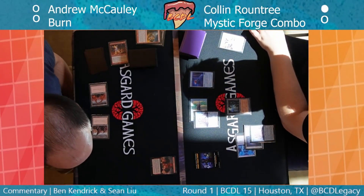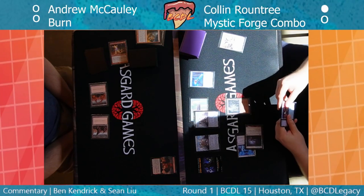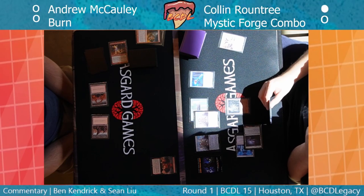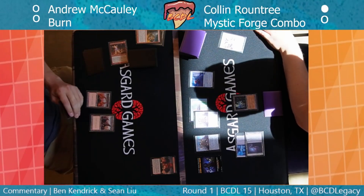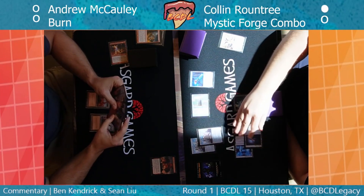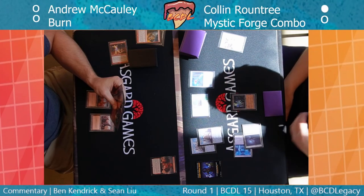He sacrifices the three Eldrazi Spawn, plays another Fleshraker to trigger the first one, gets another Eldrazi Spawn token. Double Fleshraker is so good. He's got a One Ring in hand — could use Ancient Tomb to untap his monolith and play the One Ring, which seems fine. But he's going to decline — maybe just doesn't want to tap the Ancient Tomb more. The risk is Andrew has bolt, bolt and kills both Fleshrakers.